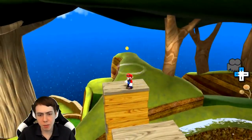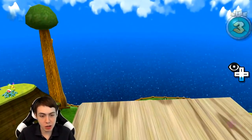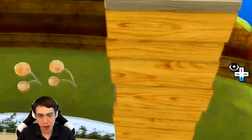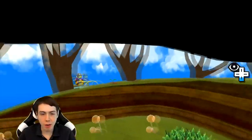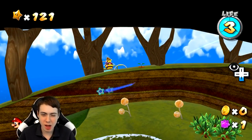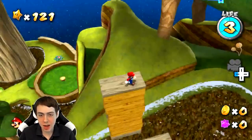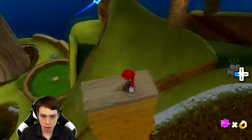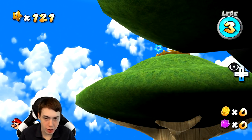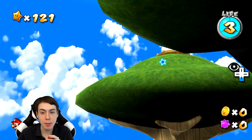This is the first star in the Honey Hive Galaxy. Usually when you come through this galaxy, you go through the level down here, there's another area behind where I'm looking, then you go in a launch star, over to like a galaxy somewhere. Then you go to the bee over there, then another galaxy, and then you go over to this Captain Toad platform on top of this tree right here.